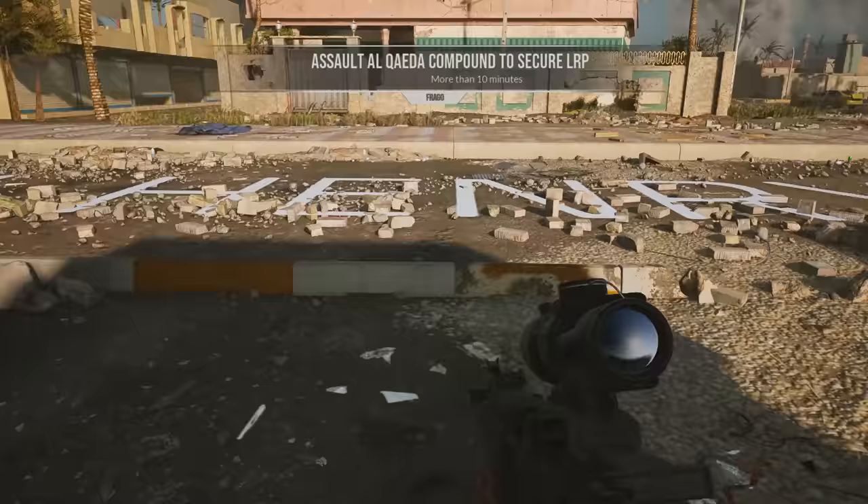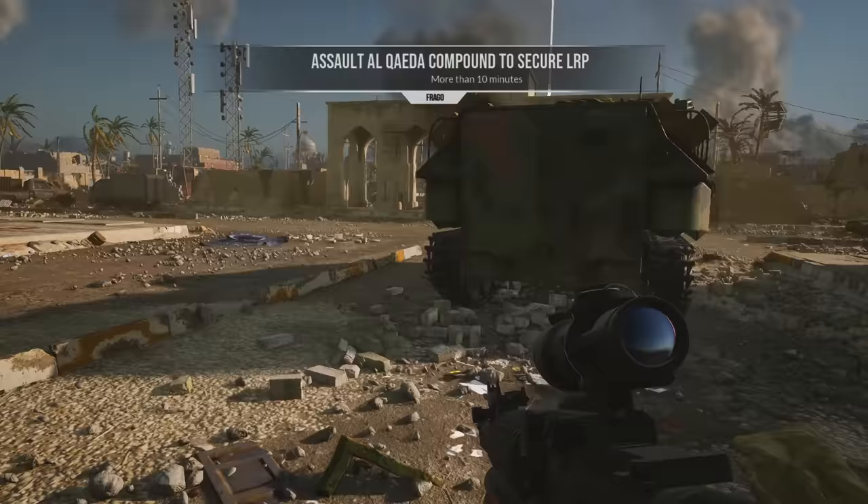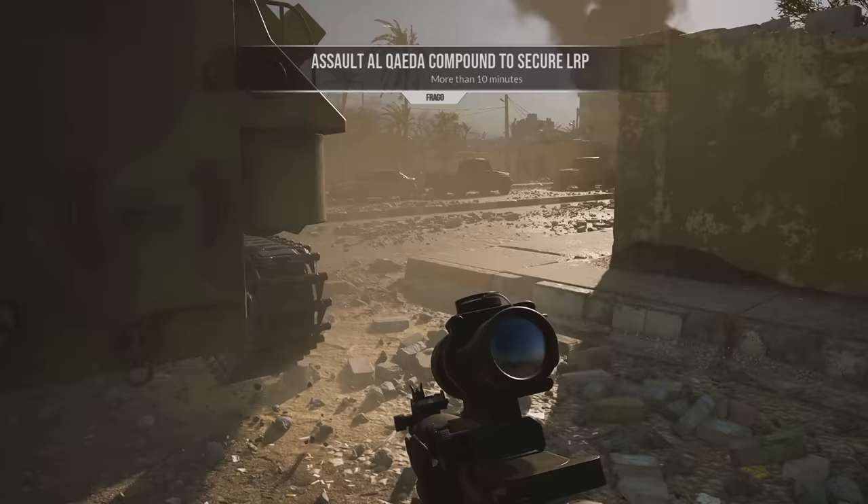Iron Mountain Convoys approximately 20 mikes out from the LRP. Clear and hold the AQI headquarters until the resupply convoy arrives. Hey guys, Drewski here, and today we're playing some Six Days in Fallujah.